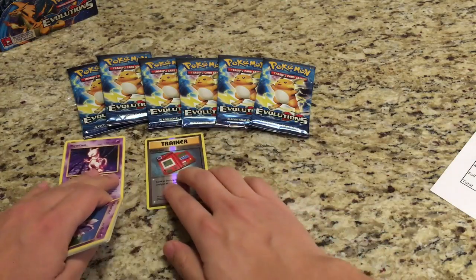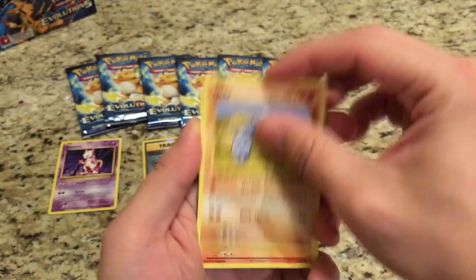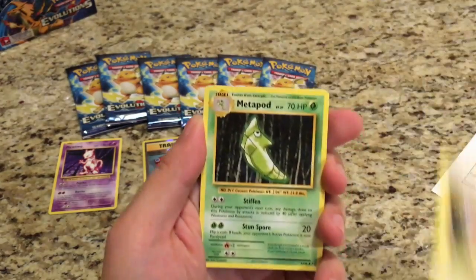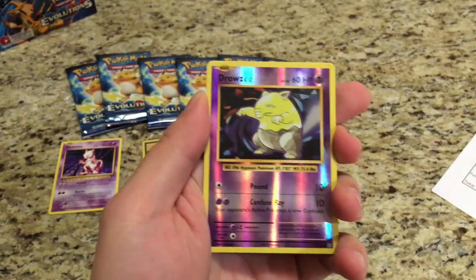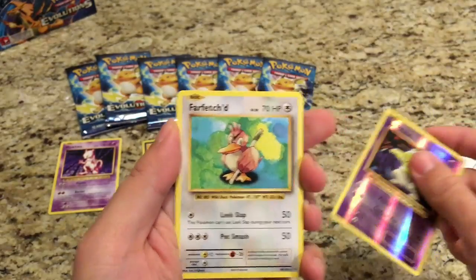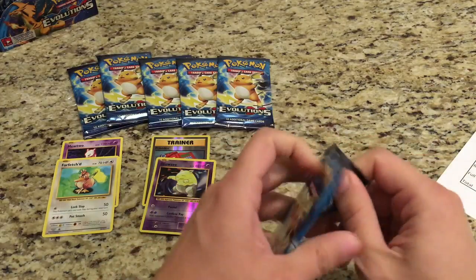On to the next pack. Our first card is a Nidoran, Onix, Growlithe, Machop, Pikachu, Metapod, Venusaur Spirit Link, Magmar. Our Reverse is a Drowzee, and the Rare is a Farfetch'd. Still no points for Team Raichu. Let's hope the third pack is a bit better luck for them.